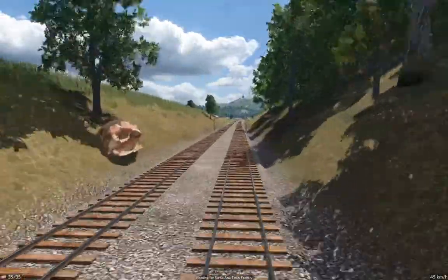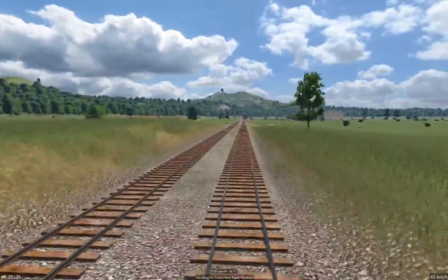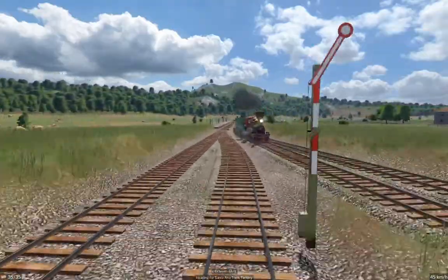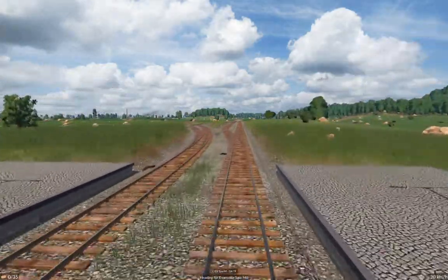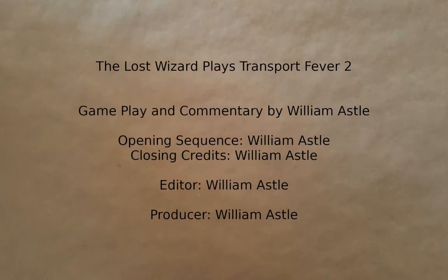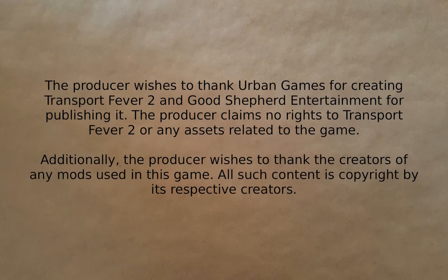Actually, this looks kind of nice here — this little wiggle with the embankments and the trees and everything. That's actually kind of nice, and the level crossing doesn't look so bad. I think we got this plumbed in pretty good this time. Although those rocks look... well, look like ass, really. Anyway, there isn't really much more to say about that. I'll leave it here and see you back for the next part.